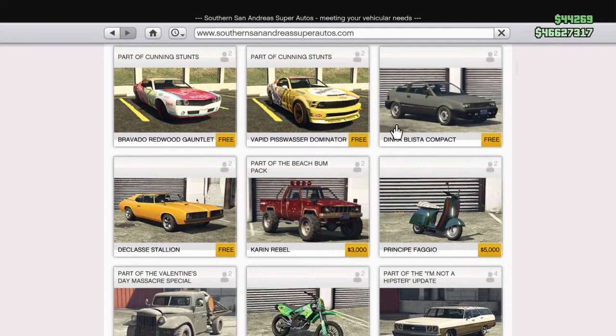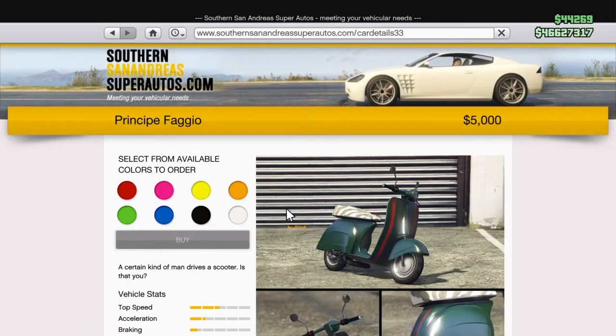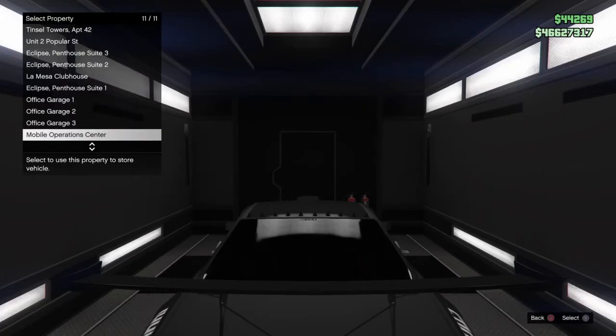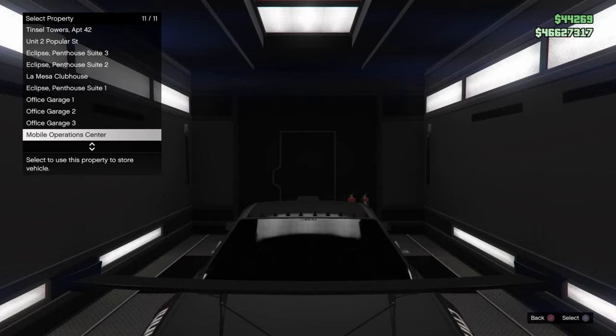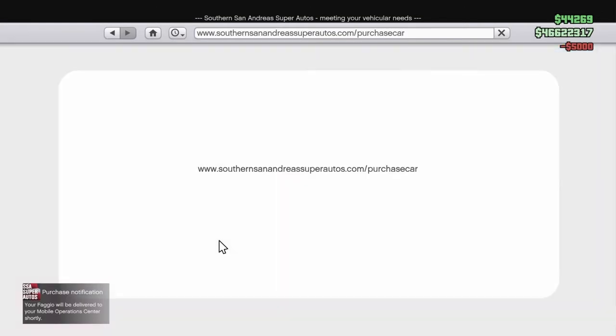The one I'm using because it works better is the Fagio, but it works with all of them. If it doesn't happen to work with a vehicle besides the Fagio, just switch to the Fagio or any other free vehicle. You're going to want to keep holding the R2 button or the gas button the entire time, go to buy it, go to the Mobile Operation Center, and just purchase it — accept this screen right here and press circle, triangle, and keep holding R2.